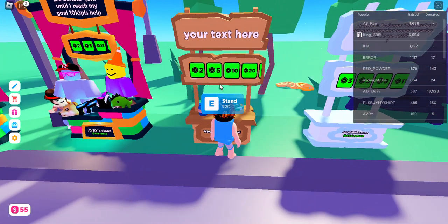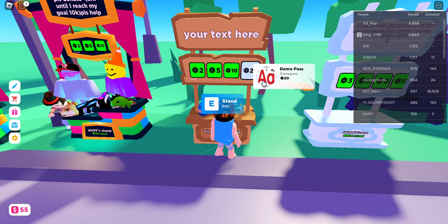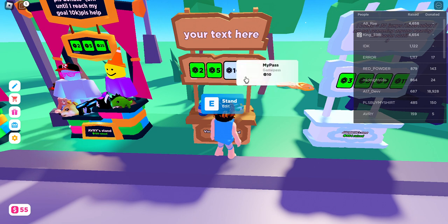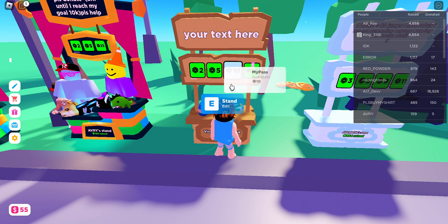By using this stand you can display your items. Items are basically the game passes and clothes you have created in your account. As you can see, I have created lots of game passes here.